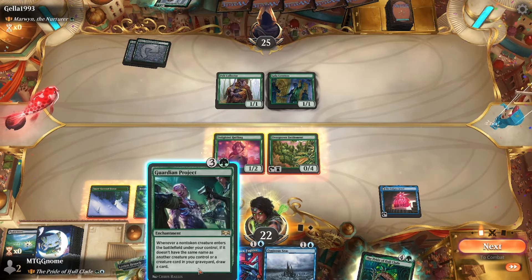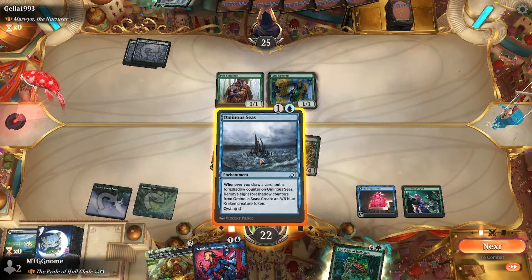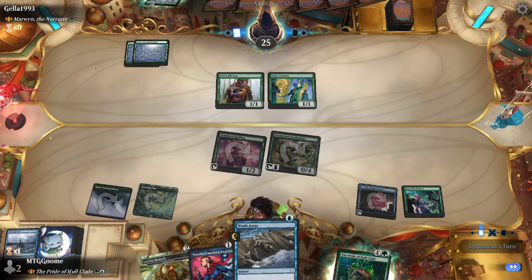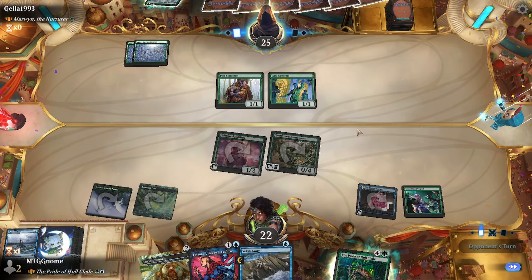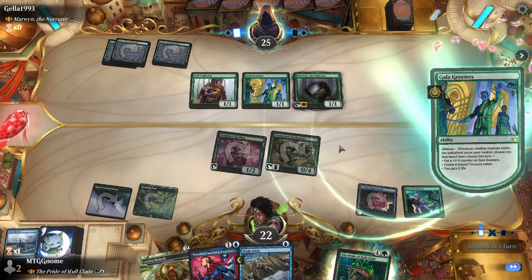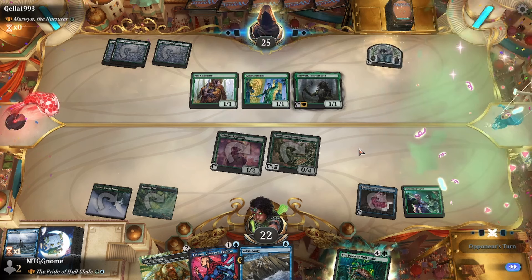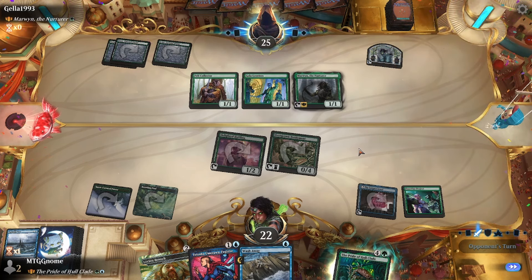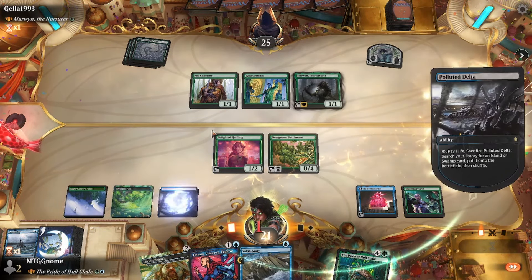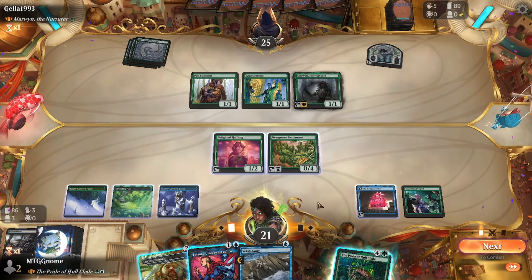We'll go Guardian Project. I'm gonna cycle this — land, no way. Wash Away would be great because now we can't counter Marwin. Countering Marwin would have given us a little bit more time. There's a land, I'll take that. Get a blue — that's all we could get is an island.